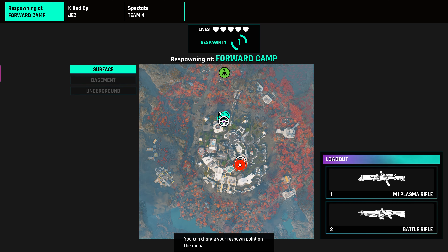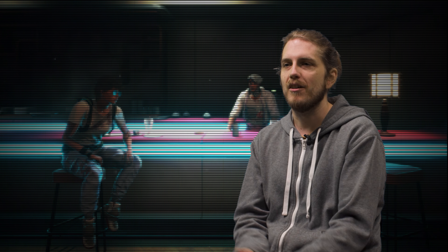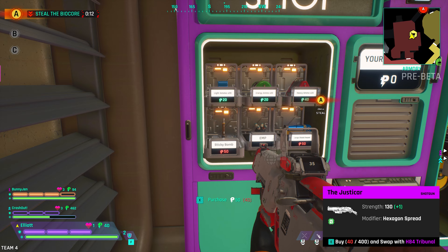Or, say you get there and die — you could respawn, we do have lives, and go shopping. We have an in-session item called POW, which you can use to unlock stronger gear and equipment that is persistent for the session. So if you die, it's not back to square one for you.